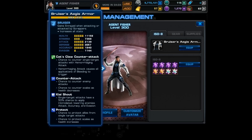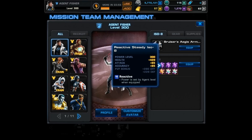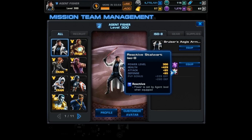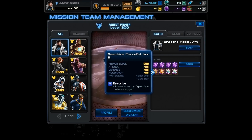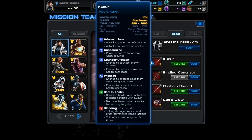As for the ISO weight I used: first, four times Reactive Steady — that's health, attack, and accuracy. Next I equipped Stalwart x2 — health, attack, and defense. And lastly I used Reactive Forceful x2 — attack, defense, and accuracy.